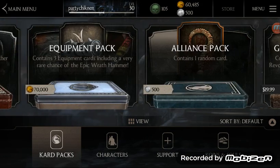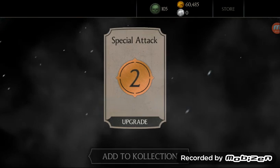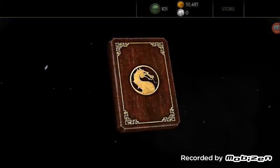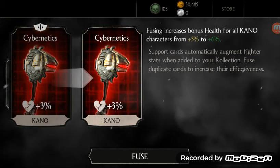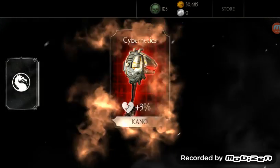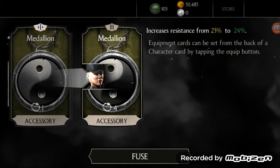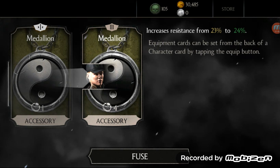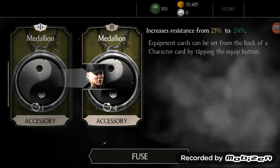Alright, now we're going to start off small. We're going to buy the Alliance Pack first — one random silver card. Now let's buy another card pack. There's a little thing you guys should see: if you look at the top of the card, there's a little notch at the top of it. That means that you own it. If you don't see a notch at the top, it means you don't own it.